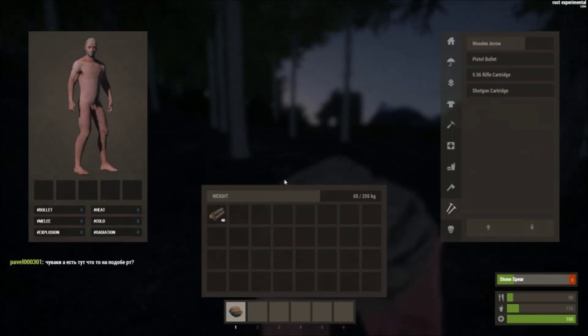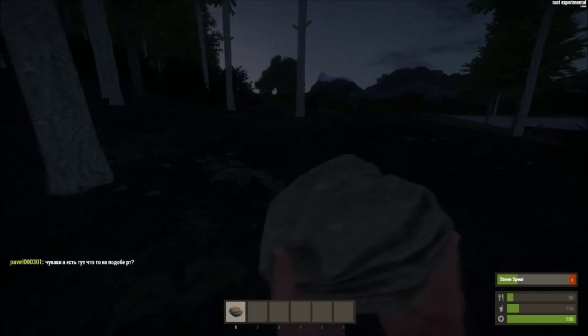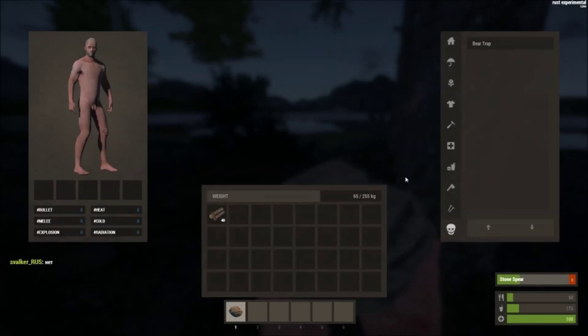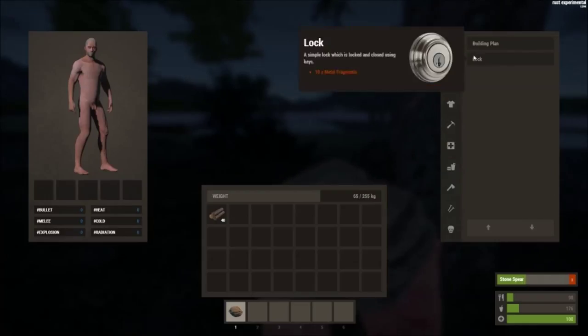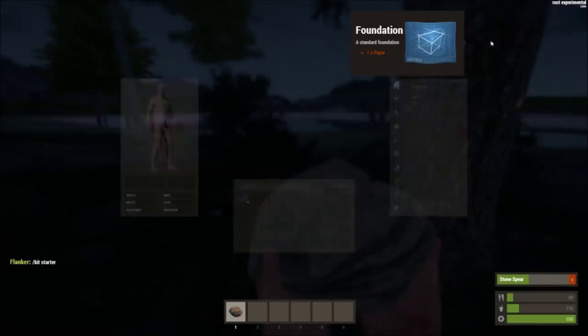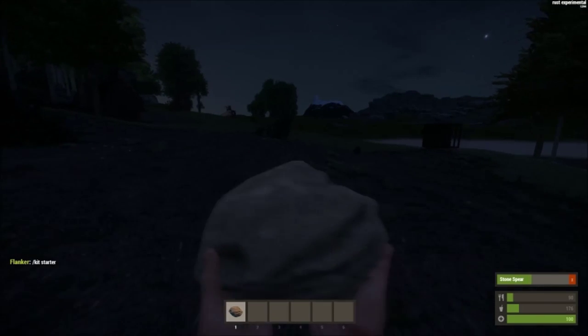The bear trap has been fixed — when you place it down it can actually trap humans, bears, and other animals. I'd still like to see a couple more things updated. They also changed the look of the building plan — it's now a blue piece of paper instead of just a foundation picture.